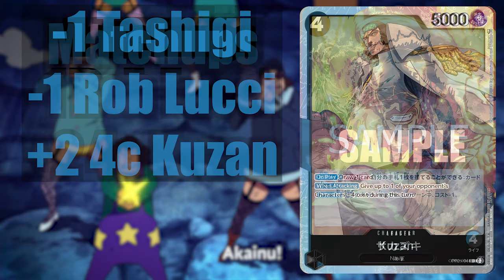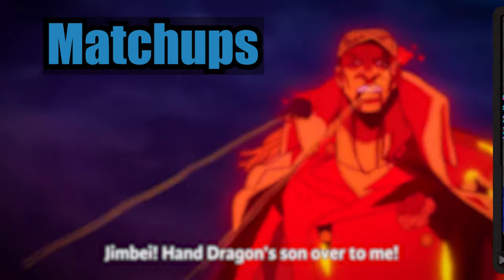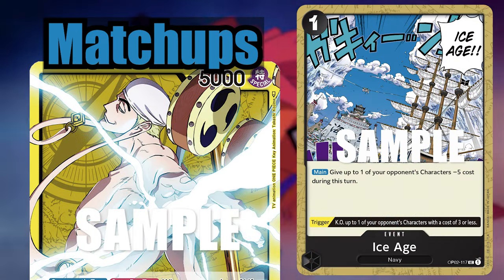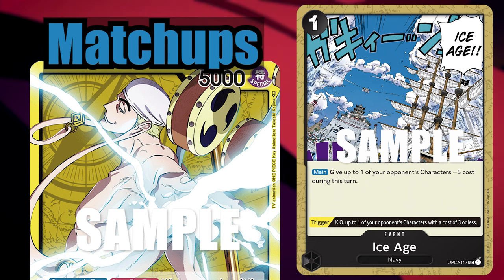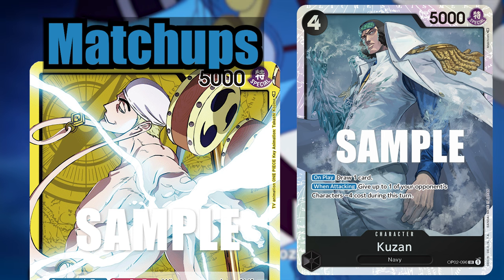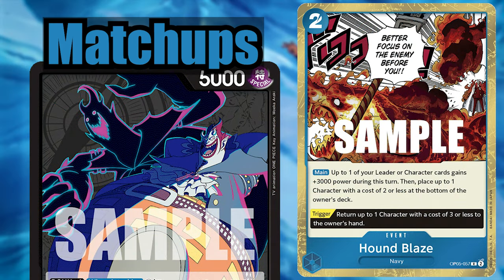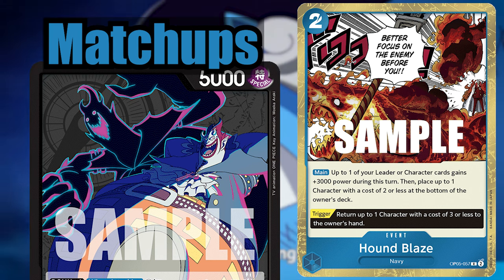In this meta, you're pretty much going to expect to see mirror matches, Gekko Moria, and yellow decks with the occasional other deck. We're keeping Ice Age at 3, which is a little more than average, but it's really big in the yellow matchup — and that's also why we're adding Kuzon. I'm not a huge fan of him since he's a little bit slow, but with how prevalent yellow is, you need ways to deal with the big characters, and just having the Ice Ages won't be enough. The extra Houndblaze helps deal with Moria since a lot of his characters are around 4 Dawn.